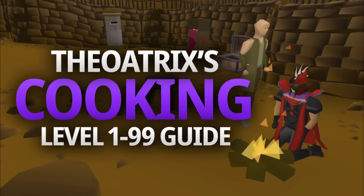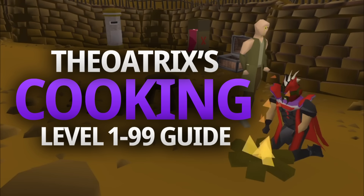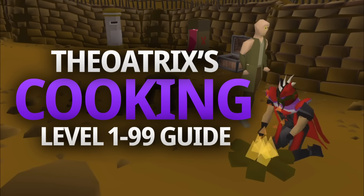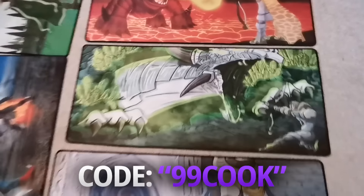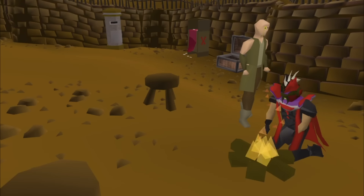That sums up my level 1 to 99 cooking guide. If you didn't understand something or need to revisit information, you can check the description for timestamps. You can use coupon code 99cook on the merch store to get 10% off any order. Good luck on getting to 99 cooking, thank you for watching, and stay safe.